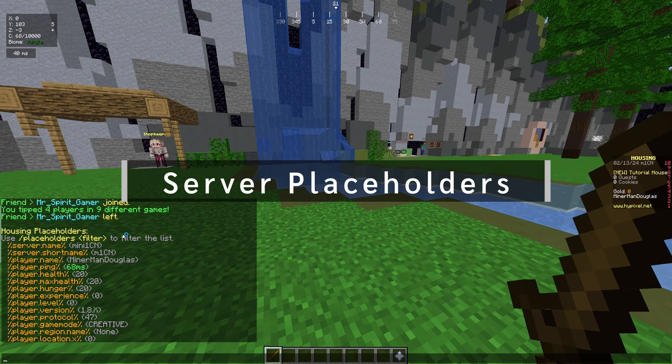Player.region.name can be used to show what building or area a player is in within a sim, tycoon, or really any house. It's used a lot in the action bar. It can also be used in conditionals — for example, if a player is in the forest region, give them plus one gold per second, but if they're in a different region, give them minus one gold per second.